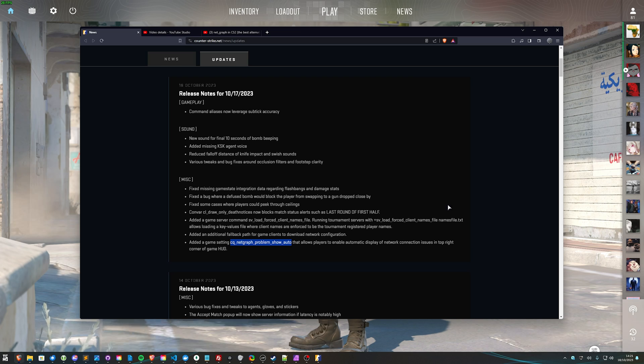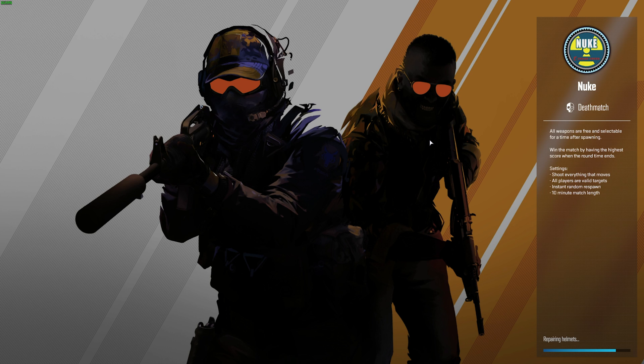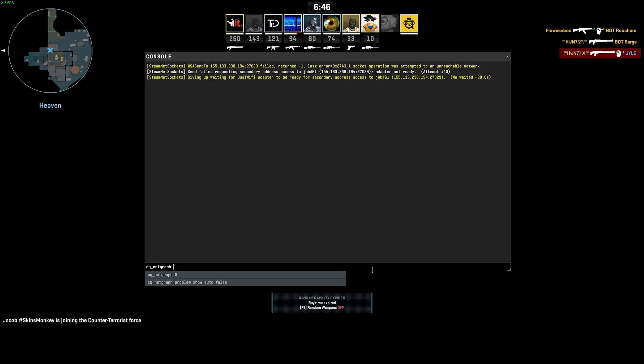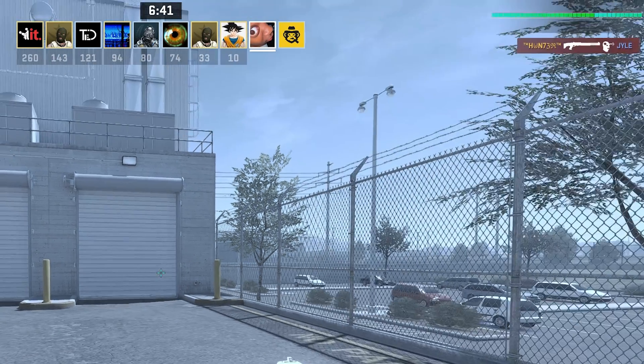What exactly is this command and how do we use it? I'll head into game first and show you exactly what it does. Opening up the console, we can type in cq_net_graph and if we hit 1 or true, you'll see the net graph pops up in the top right-hand corner.